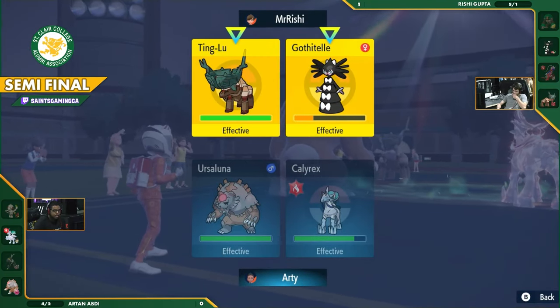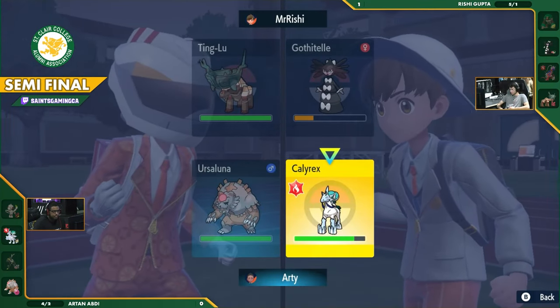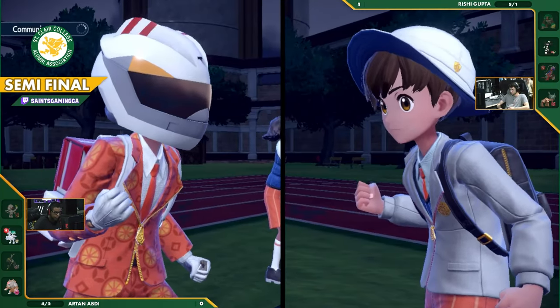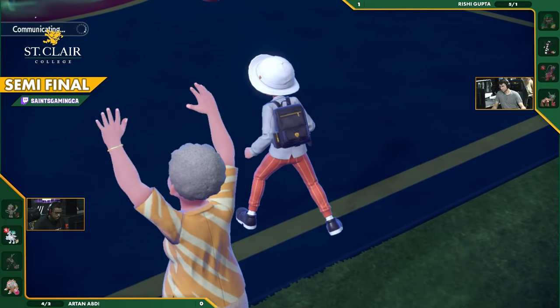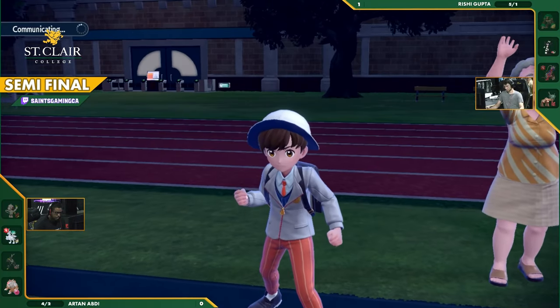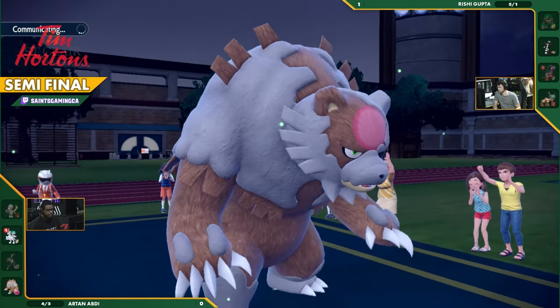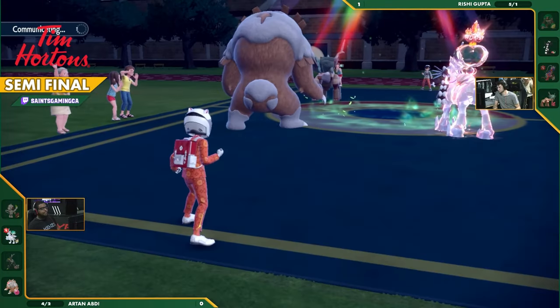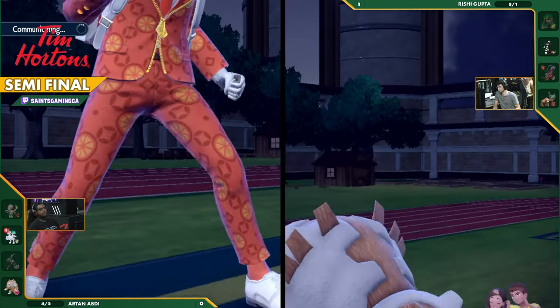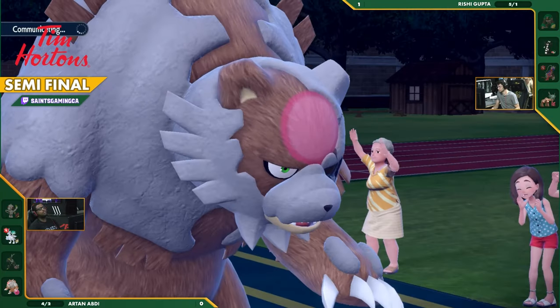Going for the Hyper Voice — probably Glacial Lance combo. Or do you Protect? A lot of things to consider. I think the Protect is a great move here — you'll probably double Protect this turn, but Gothitelle has to do something. It Protected last turn, so Gothitelle will have to do something this turn. I feel like you might want to try going for a Taunt, especially with that Ursaluna coming out. But your Ting Lu is fairly slow — maybe slower than Ursaluna. You really don't want Calyrex going first.